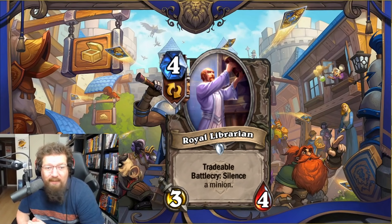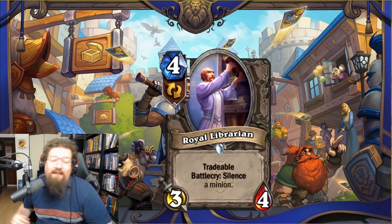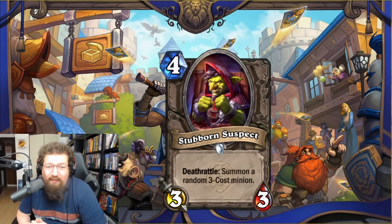We have Royal Librarian — four-mana 3/4 tradable — battlecry: silence a minion. If you want to tech into silence, this is pretty good — it's like Spellbreaker but you can just trade it away. Really solid tech card. Three in Standard and three in Wild.